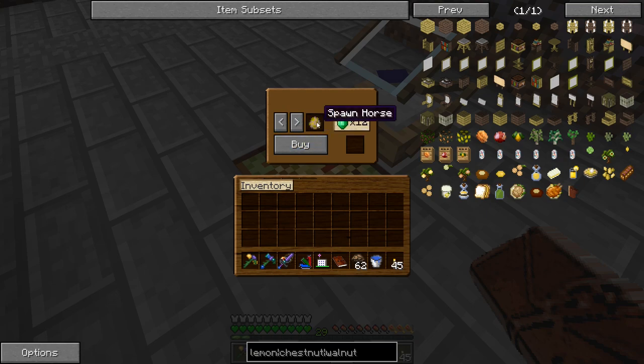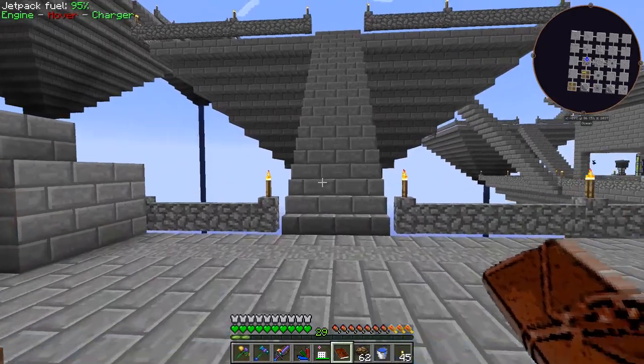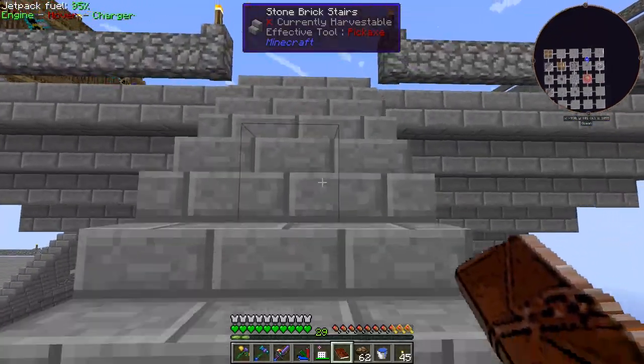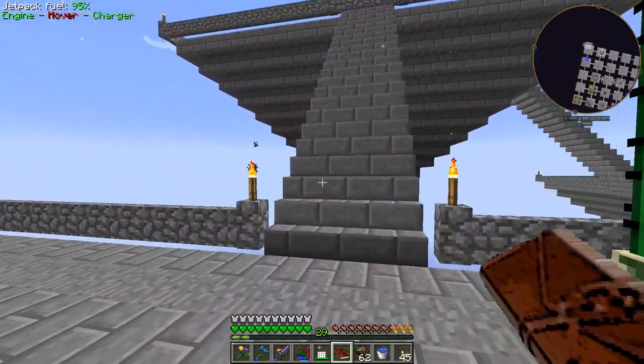I noticed we can buy a spawn horse for 12 emeralds. Going through the market, it just has the Pam's Harvestcraft trees, vanilla trees, and Pam's Harvestcraft plants, but none of the forestry stuff. Unfortunately it's not going to be as simple as cheesing it using the marketplace — we're actually going to have to do some tree breeding.